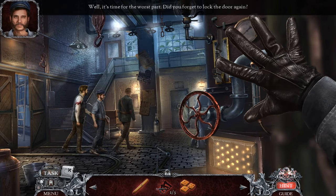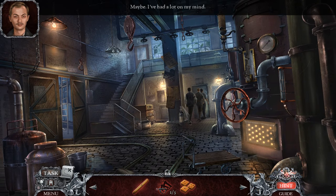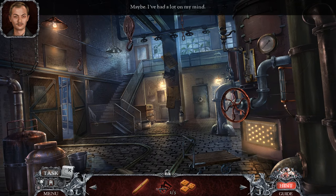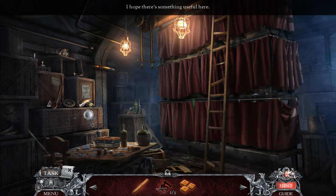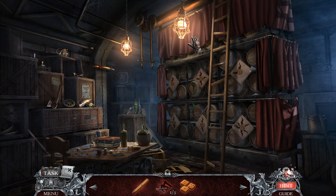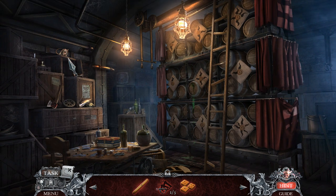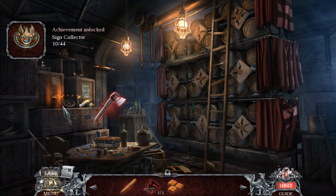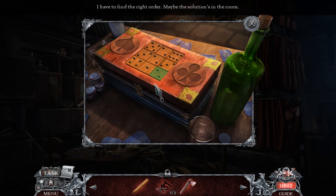Time for the worst part — did you forget to lock the door again? Maybe — I've had a lot on my mind. They didn't see me. Let's see — I hope there's something useful in here. Just a bunch of barrels. I need a rat of sorts. An axe. I have to find the right order.